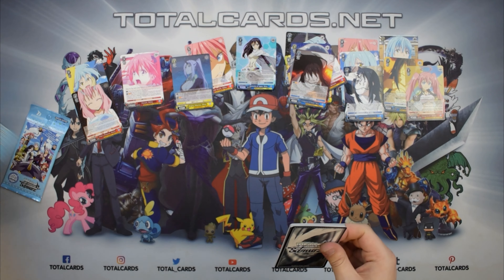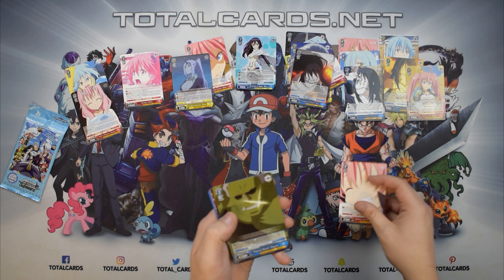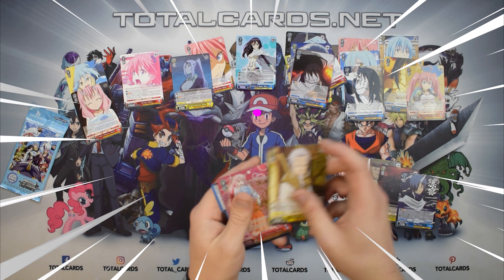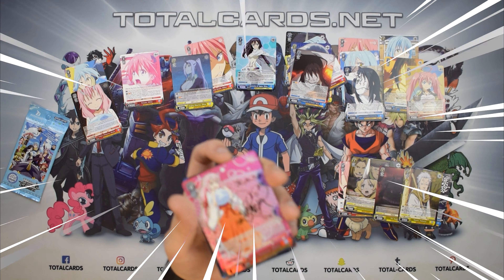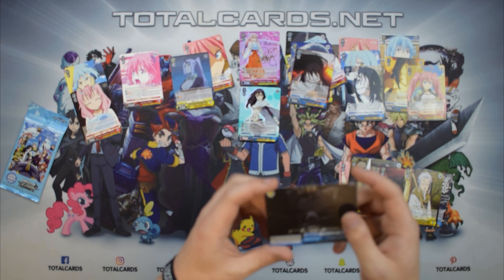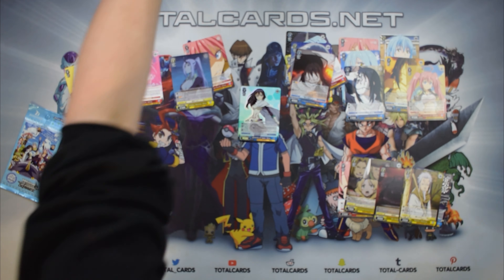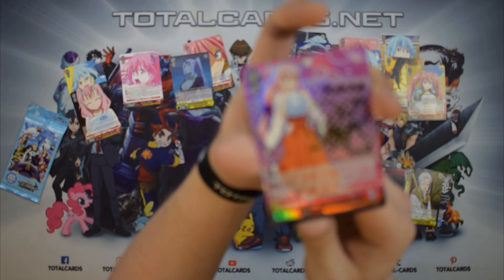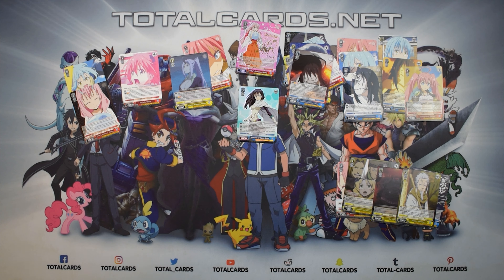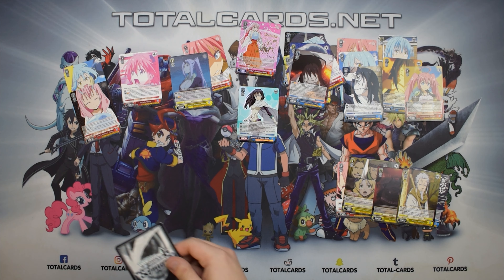Next pack: we have Milan, Regard, the Orc General, Suei, Hakiro — and yes! A signed Princess Shauna card! That is replacing everything! That is perfect! Then we've got a Trap Laid Out climax card. Don't forget you can check these out on totalcards.net. Two more packs to go — that is so hype!